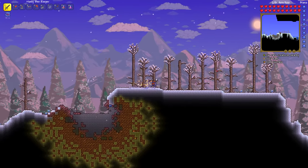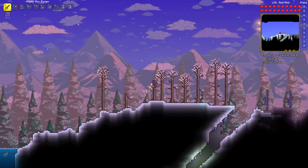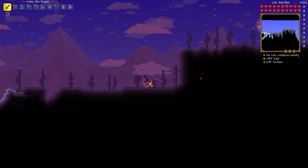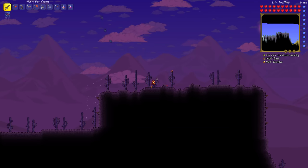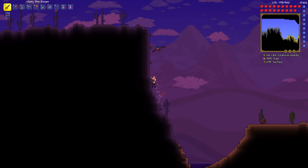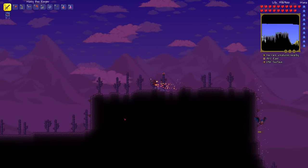Once you defeat the Wall of Flesh, the corruption or the crimson — depending on which one's in your world — as well as the Hallow will spread throughout the underground in a V-shape from the middle of the world. Over here you can see this is a new corruption zone; this used to be desert, so now I've got corrupted desert, corrupted sand, corrupted cactus — although you will actually get regular cactus too. It's a limited zone — it only goes that far.